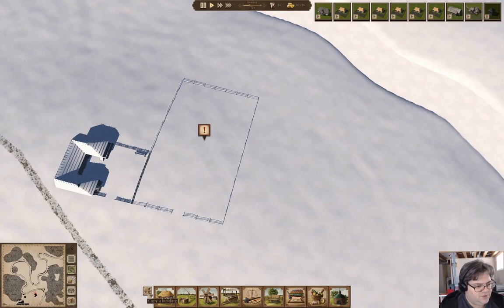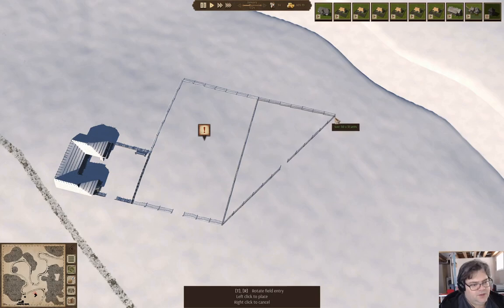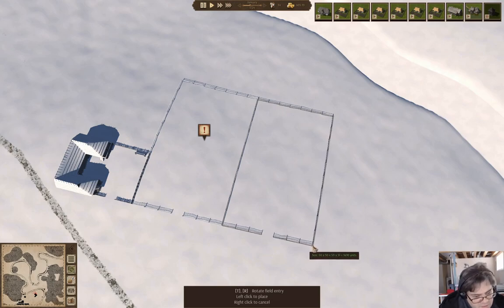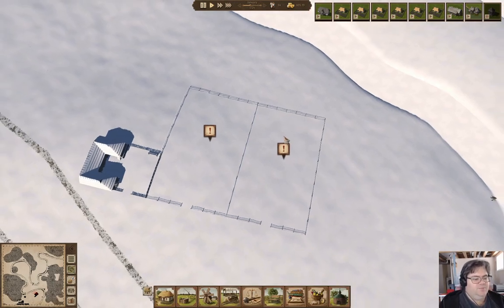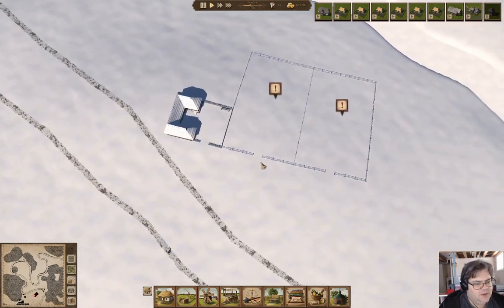I'm going to make another field about the same size, so we'll go in here and add another field. We'll make it the same size and put the entrance there — 50 by 30. That's two fields, and we'll be able to run those in a crop rotation back and forth between two crops, and use one of them as a pasture as well.